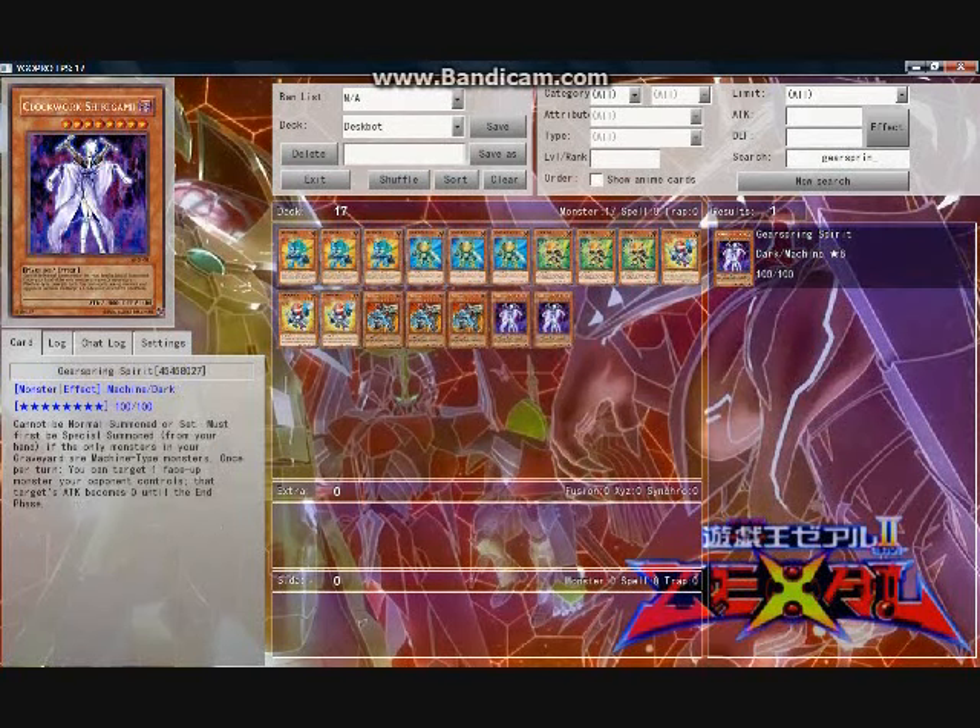For the final monster, I like running two copies of Gearspring Spirit. This card is actually crafty good in this deck because it can be special summoned innately, which will add an extra 500 attack to 001. Its attack reduction effect is very useful in either helping 004 kill something to achieve its special summons effect, or set up 001 for a massive damage strike. Also, Gearspring is a level 8, so there are times when you can special summon both of them and go into something like a Felgrand to create field presence.